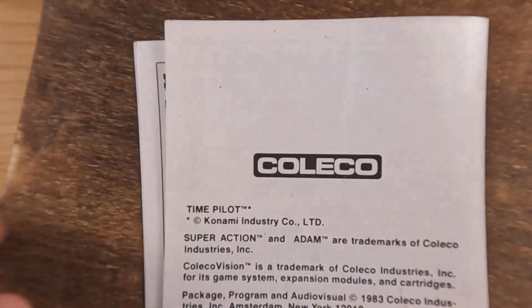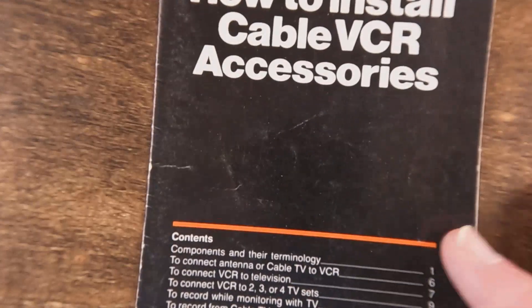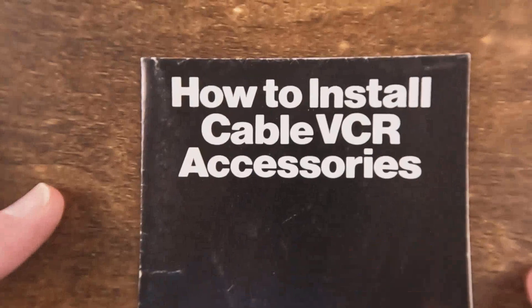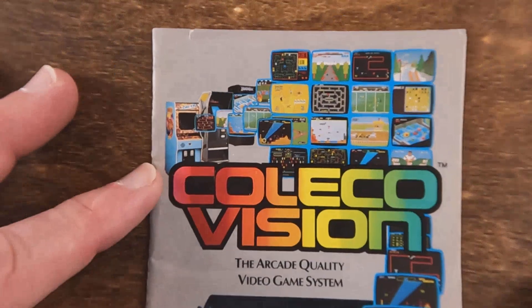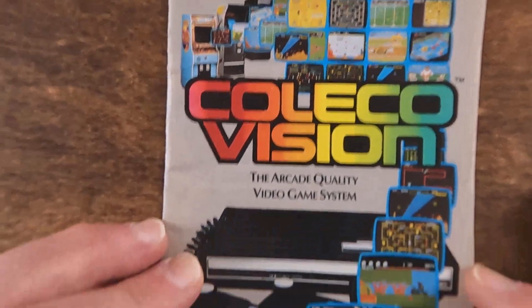That's pretty much it for that. There was also a 'how to install cable VCR accessories' booklet in there — not sure what that was doing in the box — and then we've got a ColecoVision catalog.